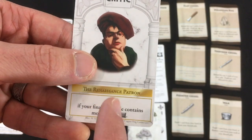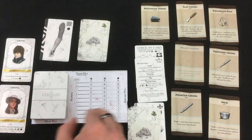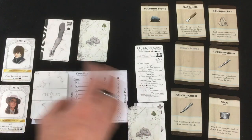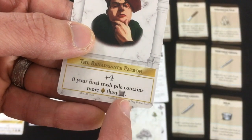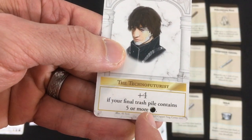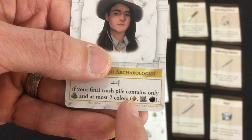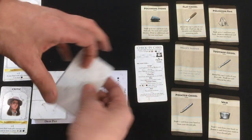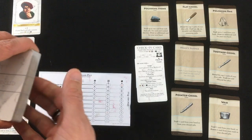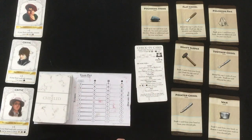Additionally, you're gonna have three critics who can each give you four bonus points. They only care about colors and rubble, and they only care about your trash pile — so everything I just said was for your draw pile and discard pile, basically everything left at the end of the game. The Renaissance Patron wants more yellow cards than gray cards in the trash. The Techno Futurist wants five or more black cards for his four points. And the Balanced Archaeologist wants the pile to have rubble and no more than two colors — so if you have yellow, gray, and black, you can't get her four points. That's how you play the game: go until your check-in card runs out, then see how your trash pile did with the critics and how your draw deck and discard pile did with the ideal statue set.